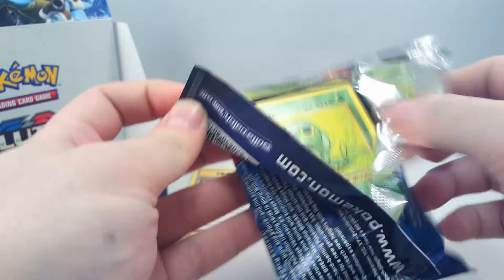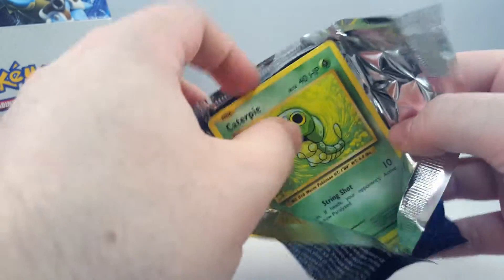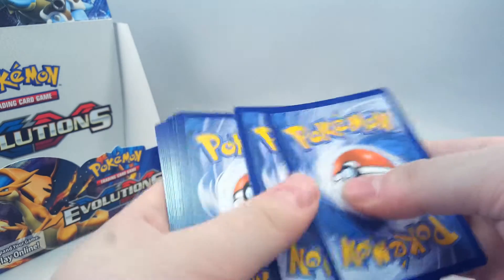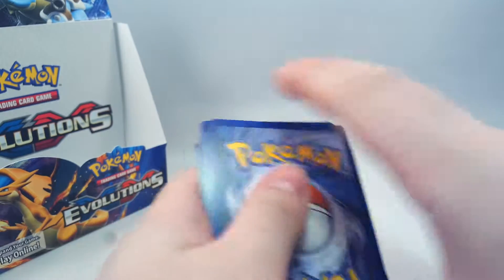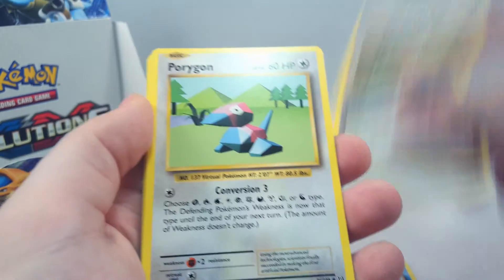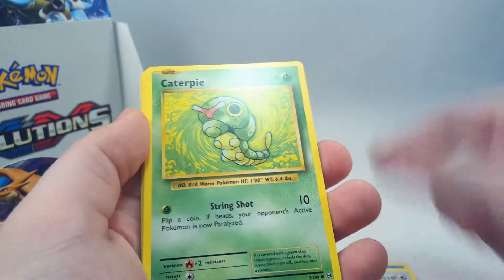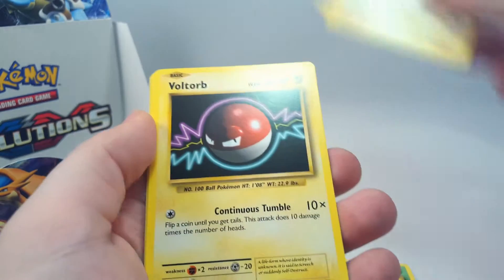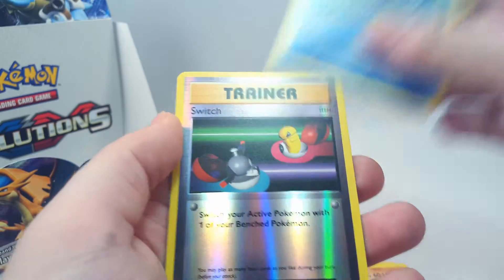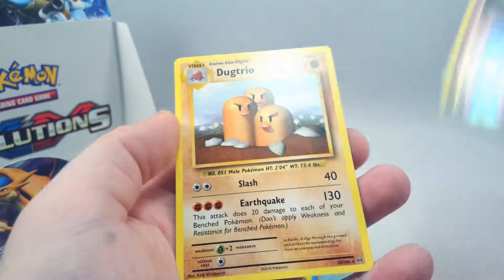Honestly, I don't know if we can match the last part, but we shall definitely try. We have Poliwirl, Full Heal, Porygon, Caterpie, Magnemite, Voltorb, Sandshrew, Poliwag. Reverse is a Switch and Dugtrio regular rare.